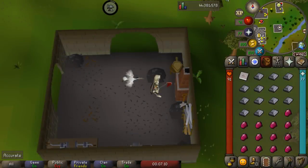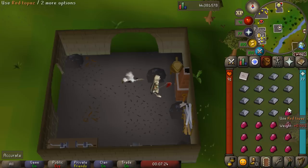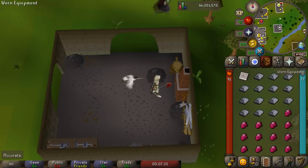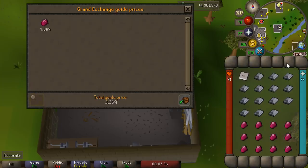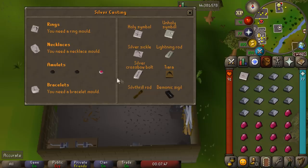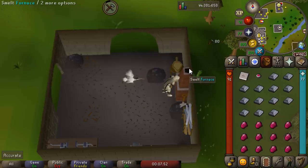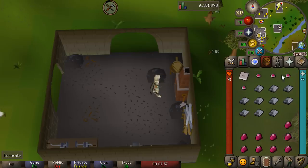Coming up next is crafting burning amulets. I'd normally recommend trying to get the topaz amulet unstrung, but they don't trade very much, so going through the entire process is usually your best bet. Burning amulets are worth around 4.2k each, and topazes are only worth around 3.2k — so there's a 1k margin on creating the burning amulets. All you have to do is bring some silver bars and red topaz over to a furnace. We're going to craft the topaz amulets unstrung, and we'll also be getting some nice crafting experience.